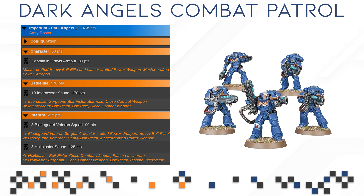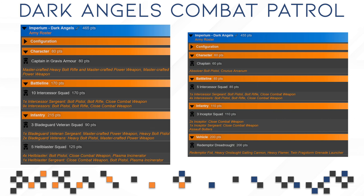All of this is going to get you to 465 points, which is by no means bad but also nothing to write home about — it's more or less average. If we put that next to the old Dark Angels Combo Patrol box, which is just a Chaplain, Intercessors, three Inceptors and a Redemptor Dreadnought, you're getting 455 points at that one. So both of them are fairly close when it comes to points.